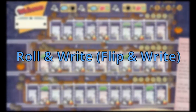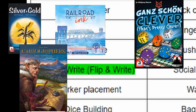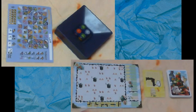Roll or flip and writes — a branch in the board gaming genre that had a recent popularity boom. The concept is very simple: you either roll dice or flip cards, then write on your player sheet something to do with the revealed information. Most, if not all, games in this genre are relatively short to medium length, making it very accessible to newer players.